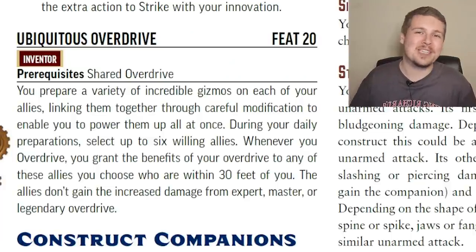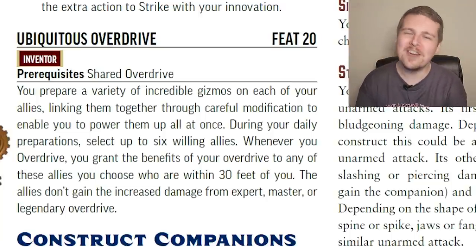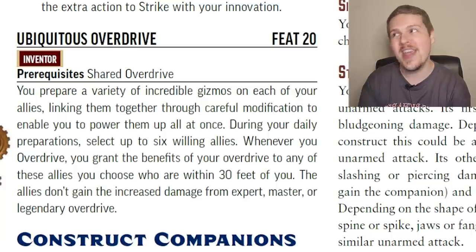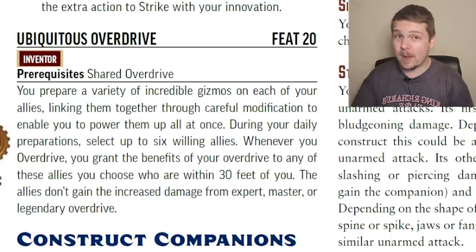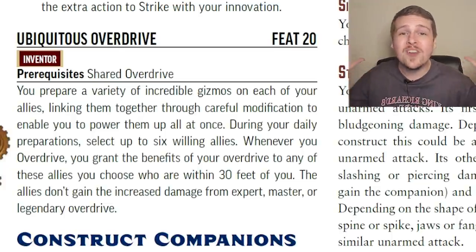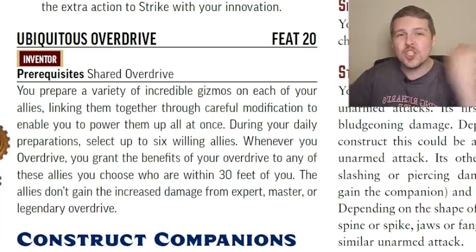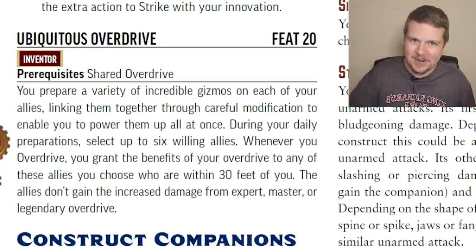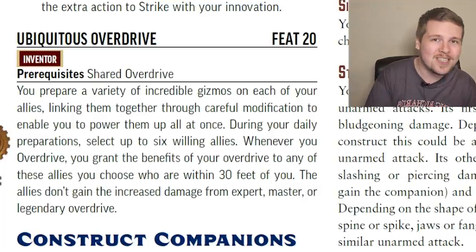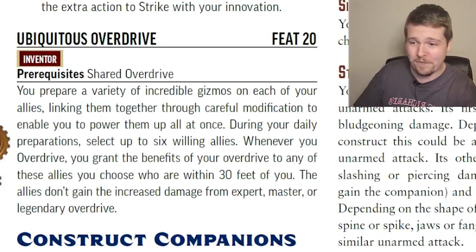Ubiquitous Overdrive is so much more fun as a level 20 feat. When you go into Overdrive, you select six willing allies — as long as they're within 30 feet of you while you Overdrive, they also get the damage bonus. They don't get the bonus damage from your class features, but at level 20 they're probably getting five bonus damage on all attacks. If you get to use this on all six allies and they all hit once per turn, that's 30 extra damage every round for free. The biggest downside is needing both Shared Overdrive and Overdrive Allies as prerequisites — a three-feat investment.